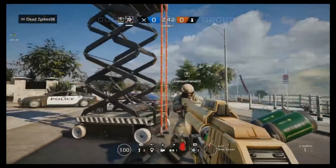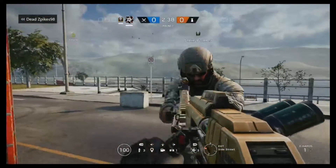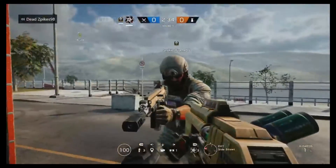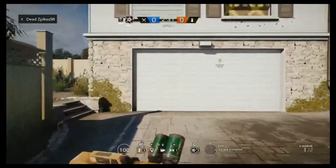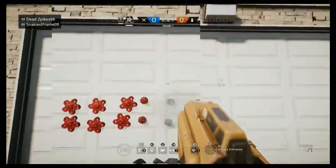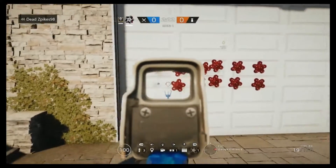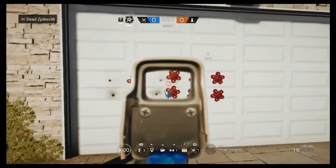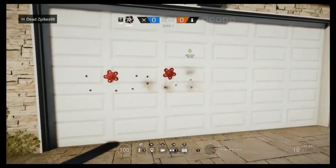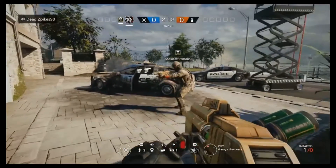Alright, hello YouTube! Me and Snake are gonna have some fun on Rainbow Six today. This is probably something you guys have seen before, but I've never done it before, so I'm gonna show you what we're gonna do. It's Hibana and Blackbeard — basically like a normal Hibana shoot, but instead of using all of them, we're going to use just two.